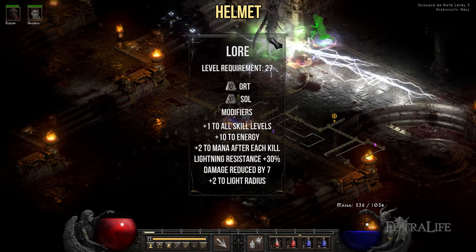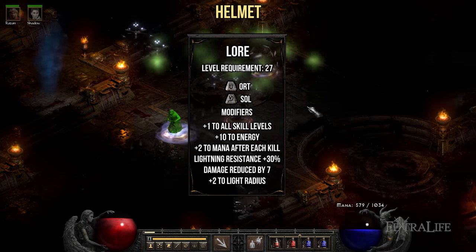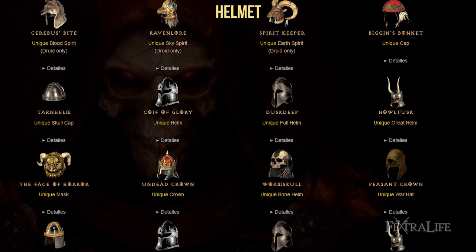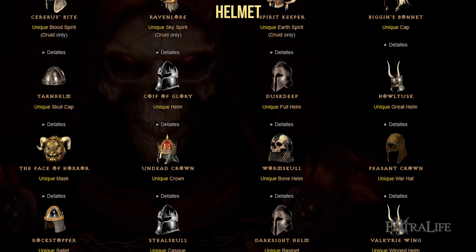For helmets, the first option is the Lore runeword. This helmet provides plus 1 to all skills as well as 30% lightning resistance. You can farm the runes for this by completing Nightmare Countess. The other option is a unique helmet — any helmet that provides plus skills works great, for example Tarn Helm, Peasant Crown, etc.